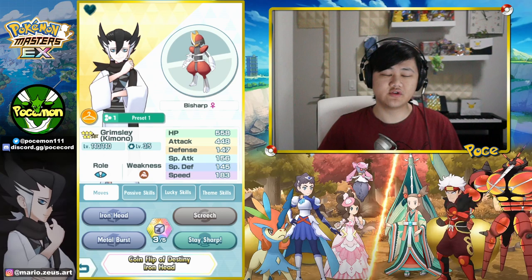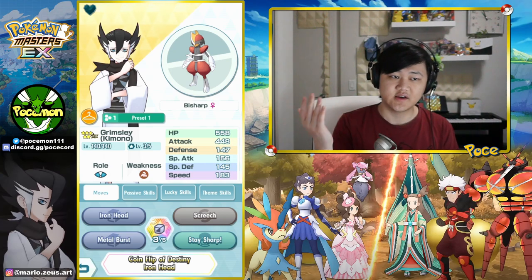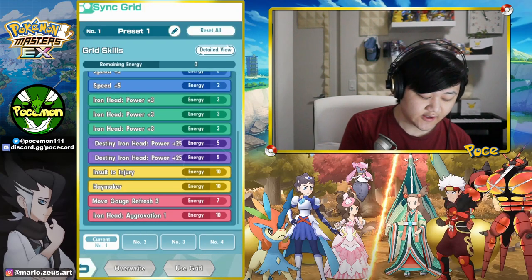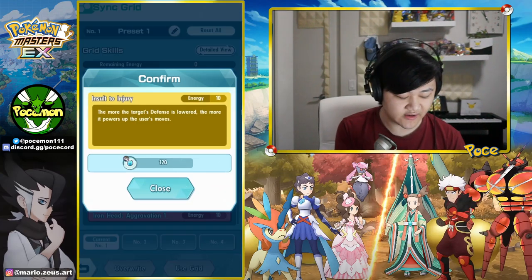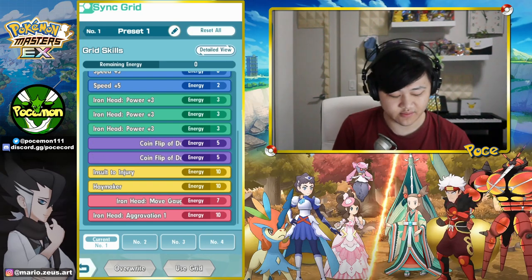What you're generally trying to do is Screech the first three turns to get the opponent to minus six defense, because first of all, we have Insult to Injury, which gives a nice extra 30% damage buff to your Iron Heads. Also lowering defense in general makes you do a bit more damage.